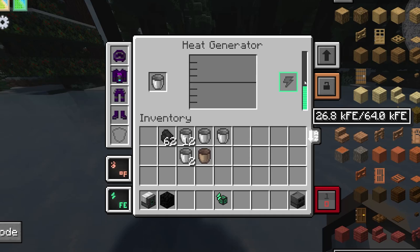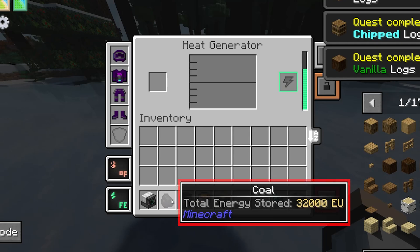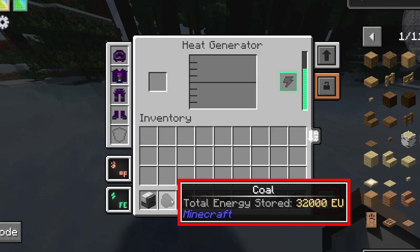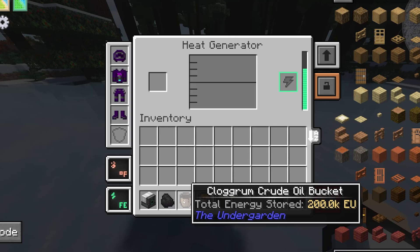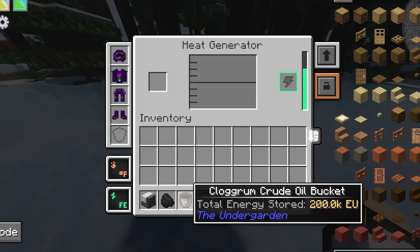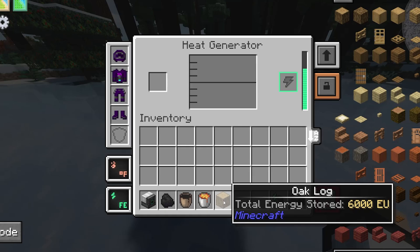Coal is harder to get than lava because lava is anywhere on the map. Looking at total energy stored: coal has 32,000 EU, crude oil has 200k units — so oil is also accessible on the map if you can't find lava — and lava is the best source because it has 400,000 units. We also have wood.